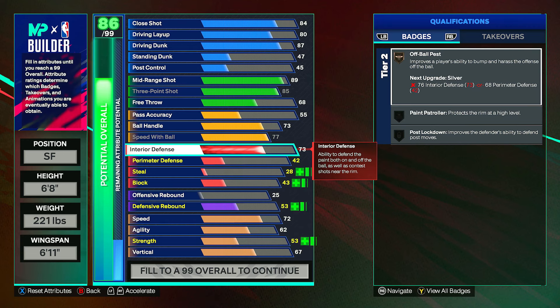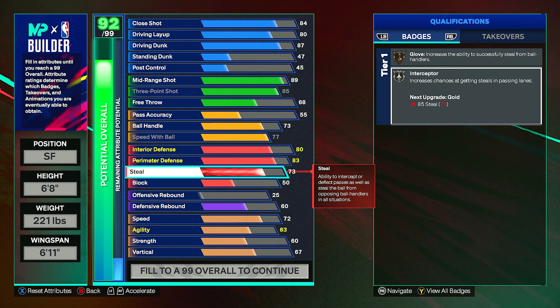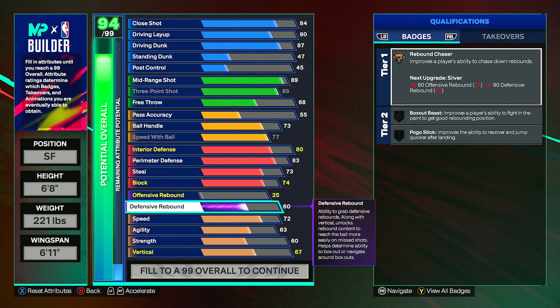Onto the defense — put your interior defense all the way up to an 80. This is a pretty good defensive build. Perimeter defense goes to an 83, so you should be able to guard basically any position: guards, centers, forwards. For steal, put this to a 73 — this gives interceptor on silver and you also have glove, which is good. For block, put this up to a 74, which gives paint patroller as well as high flyer denier.